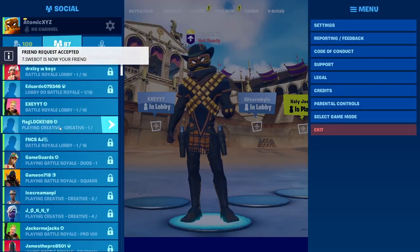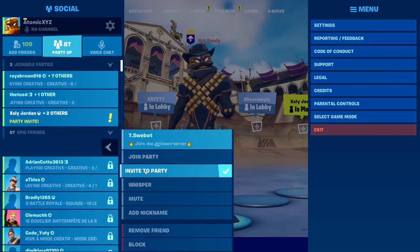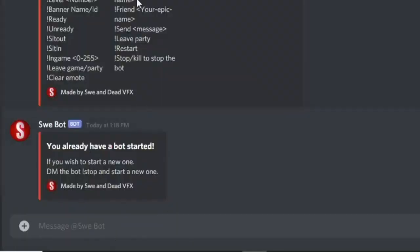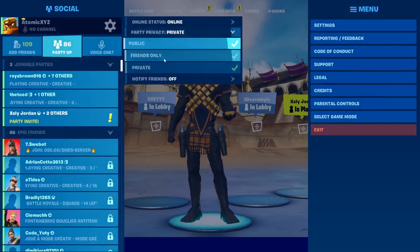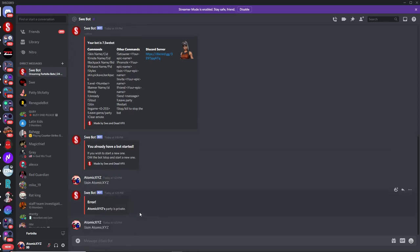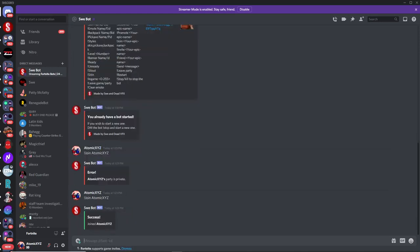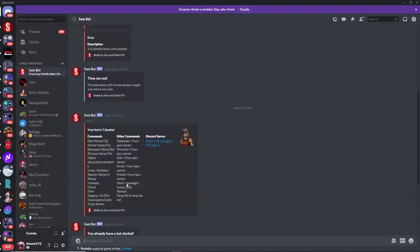The bot is now your friend. Scroll over to find it — it's at the top. You'll notice you can't invite it to your party directly, so instead do 'join' and then type your Epic name. My party was private so I made it public, and the bot has now joined my party as you can see right here.